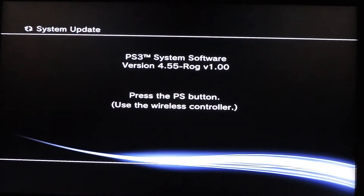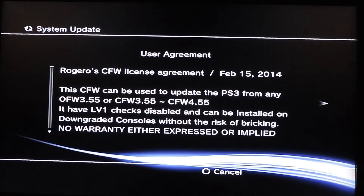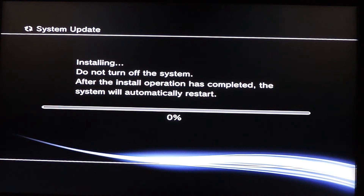Okay, so the PlayStation 3 detected system software version 4.55 — that's ROG v1.00. It suggests we can use the wireless controller now, but we don't want to do that. User agreement — yes, we accept — press Enter, and it's installing.